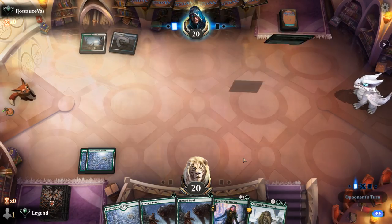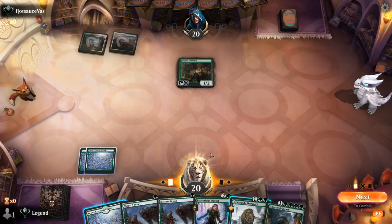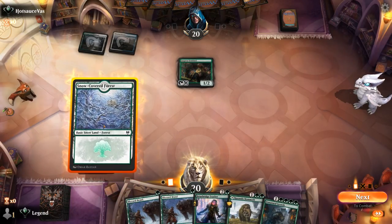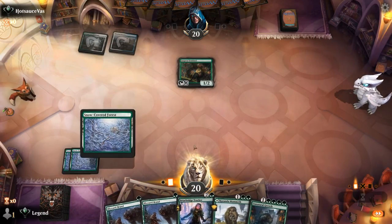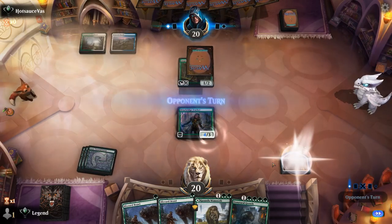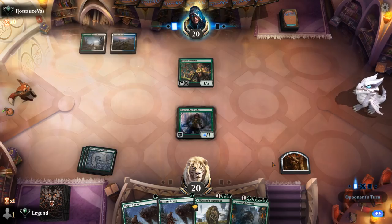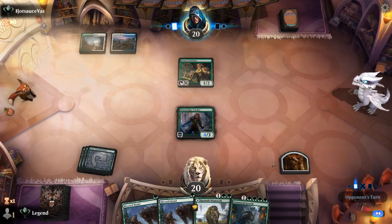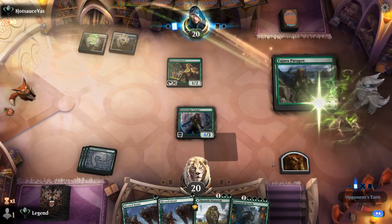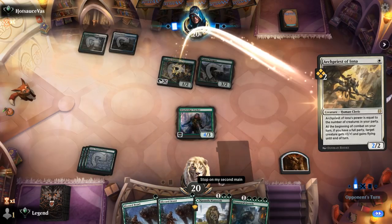It's a Bant deck — maybe a party deck with a Sentinel. I'd still play Tracker here and then decide whether to play Mammoth as a land next turn. I want to keep my Clue to keep Tracker as a four-powered creature. A Paragon confirms they're on a party deck, so double Blizzard Brawl should be effective.